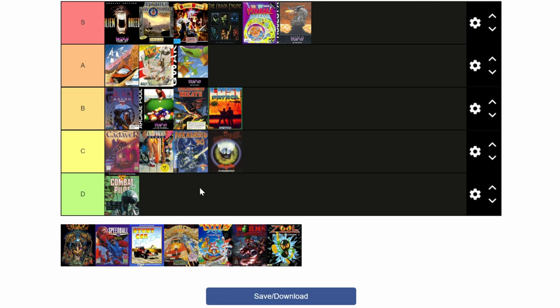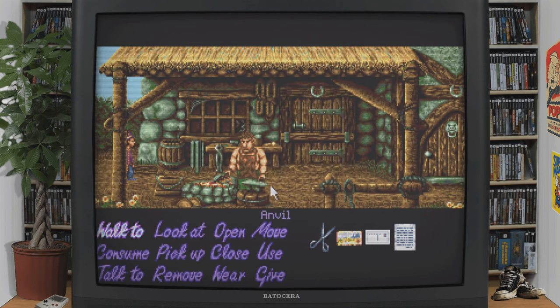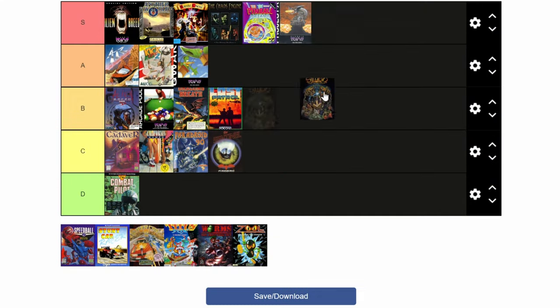Moving on: Simon the Sorcerer. A point-and-click adventure game similar to Monkey Island and the like, but here we have a young boy that wishes to become a wizard. With beautiful art and witty dialogue, this one gets a solid S.